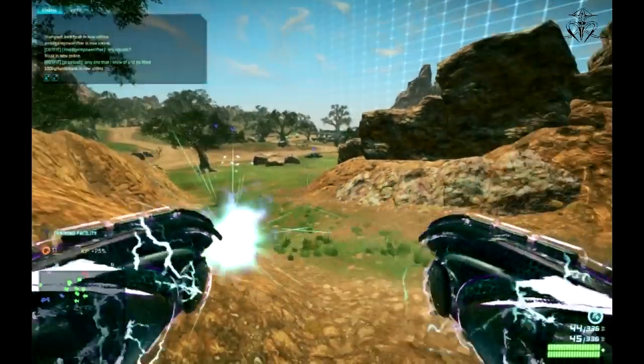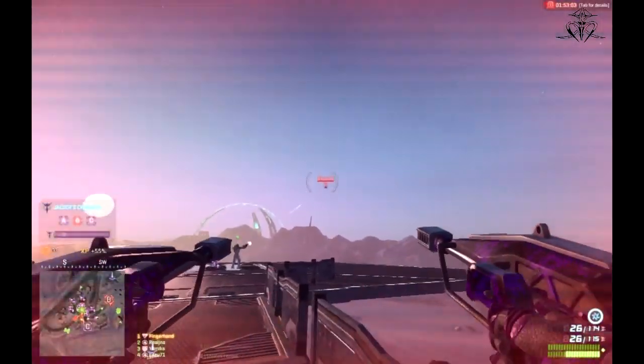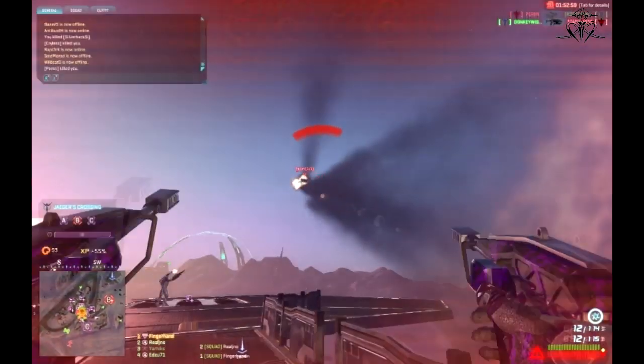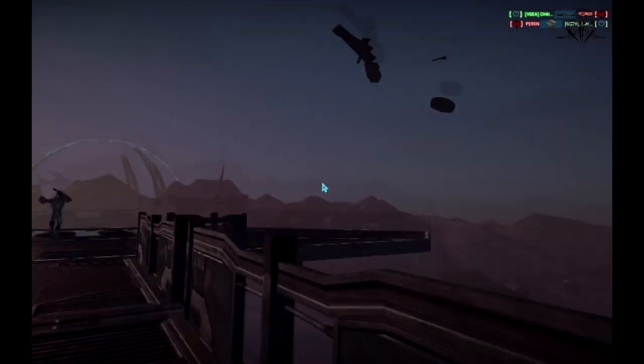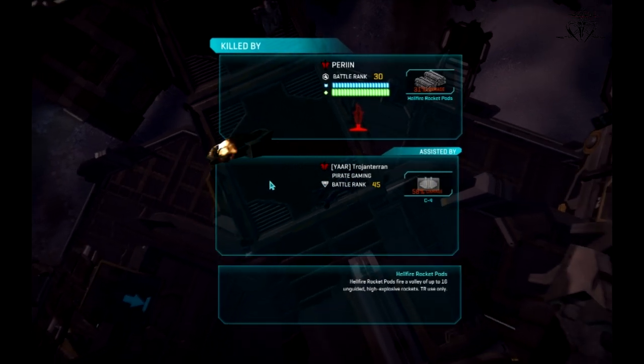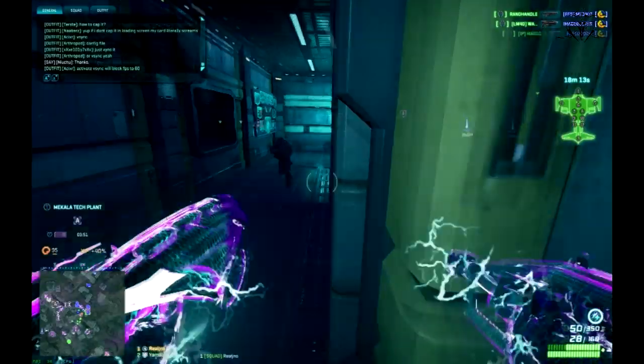The last suit option, which I recommend buying to at least level 4, is Flak Armor. This item decreases the amount of damage you receive from explosions — not direct hits, but splash damage. With Flak Armor equipped you can survive much longer when getting hit by Liberator gunfire, rocket pods from ESFs, and all other explosives thrown your way.